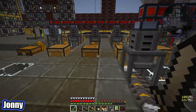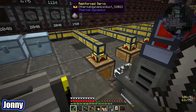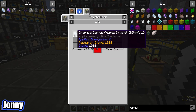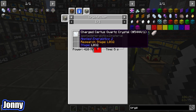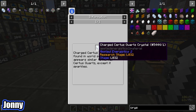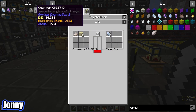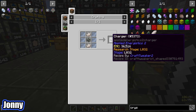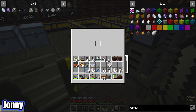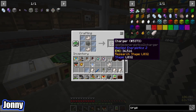I still forget about this portal gun every single time — I will get used to it eventually. The energy acceptor also needs fluix crystals. We kind of skipped over them but they're made in a crystallizer. They also need charged certus quartz, which you should be able to make from normal certus quartz in a crystallizer, then put through a charger — that's how it works in normal Applied Energistics and I'm hoping it works the same in this pack.